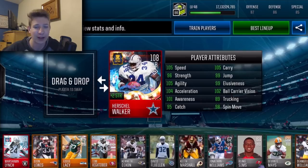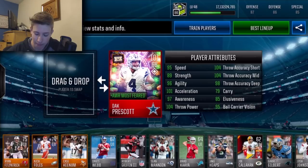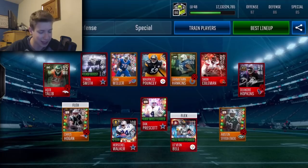My three prize possessions are in the middle of my offense. First off we got Herschel Walker — 108 overall, literally insane, 105 speed, 105 carry, crazy stats, and he gives plus two strength to the entire team. That card is just ridiculous. We have Dak Prescott at 101 overall boosted up with crazy stats as well. Then as my flex running back, my fullback, we have Le'Veon Bell — he is insane too. It's almost a shame I have to play him as fullback but that's just the way it is.